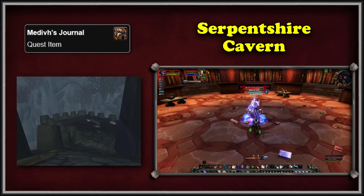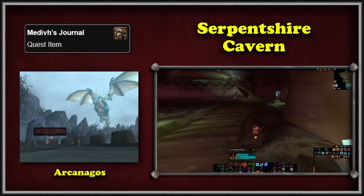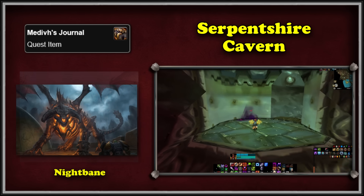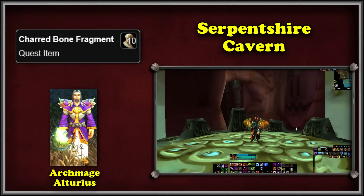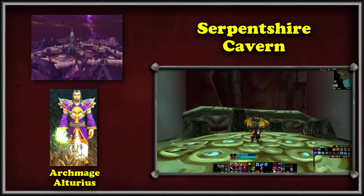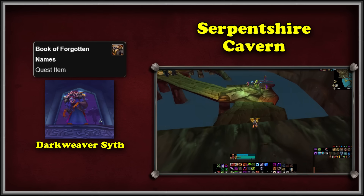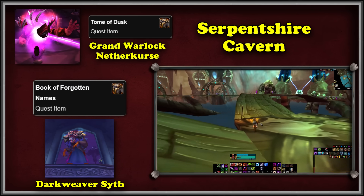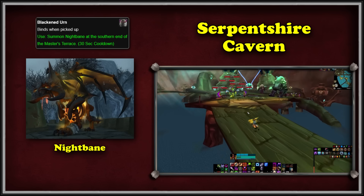With Medivh's Journal, we go to the Master's Terrace and read it to witness memories of the Fallen Guardian. We see him cast a powerful spell on the dragon Arcanagos, who came to warn him about Sargeras' corruption. The poor wyrm is burned from within, and we deduce he has been transformed into Nightbane. Back with Archmage Alturus, he asks us to obtain a charred bone fragment in Deadwind Pass from the remains of Arcanagos. Alturus then sends us to Area 52 to seek his colleague Kalynna Lathred, a Kirin Tor mage, who asks us to find two books: the Book of Forgotten Names from Darkweaver Syth in the Sethekk Halls, and the Tome of Dust from Grand Warlock Nethercurse in the Shattered Halls.